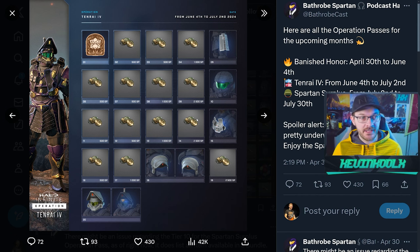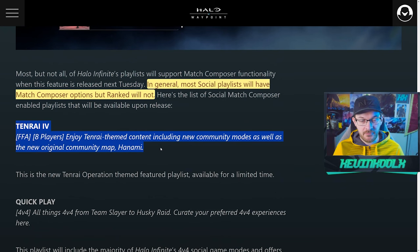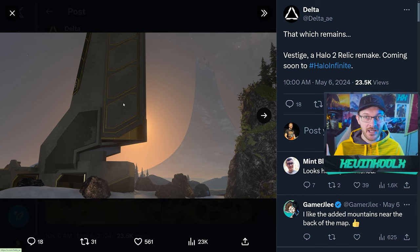Bathrobe Spartan on Twitter put together a graphic showcasing what the next Operation Pass is going to look like. It'll be very similar to the Banished Operation — mainly earning Spartan Points for the Exchange while unlocking a set of Tenrai-focused armor. This is basically the same armor set we saw with the content 32 update. Based on the description of the free-for-all playlist, it seems like it'll bring back the Ninja Slayer mode, and we're likely getting a remake of the map Relic thrown into Squad Battles, called Vestige.